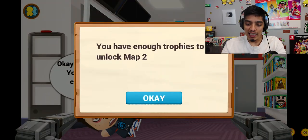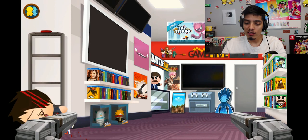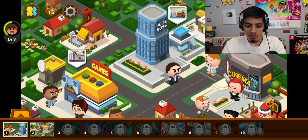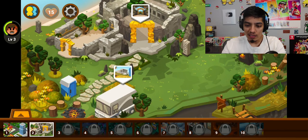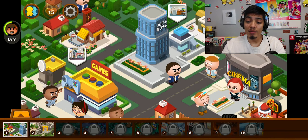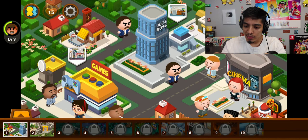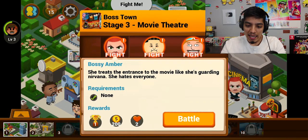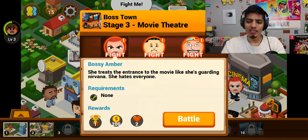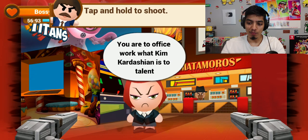You have enough trophies to unlock map two! Let's go — where's map two? Oh, map two is over here. It's Dino Park! Let's go beat up someone else. How about this girl at the cinema? Bossy Amber — she treats the entrance to the movie like she's guarding Nirvana, she hates everyone. Let's go teach her a lesson with pencils!